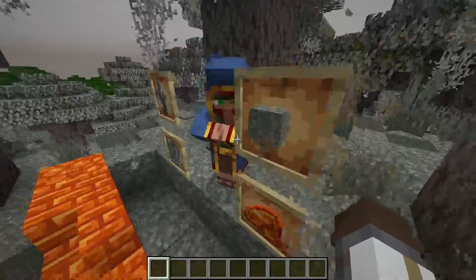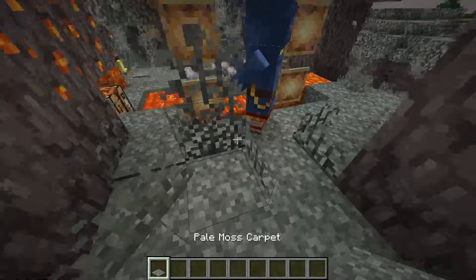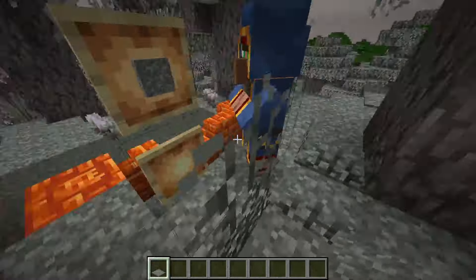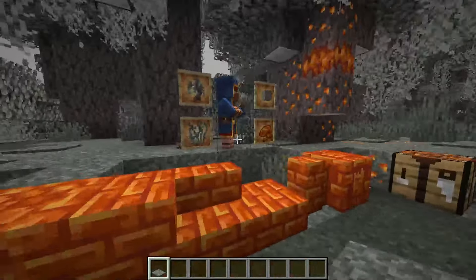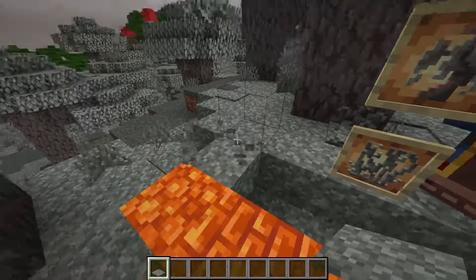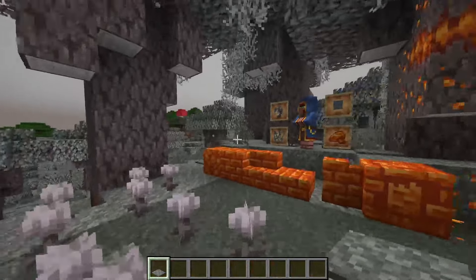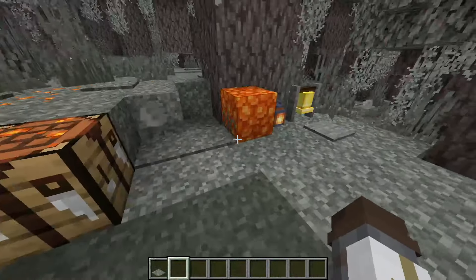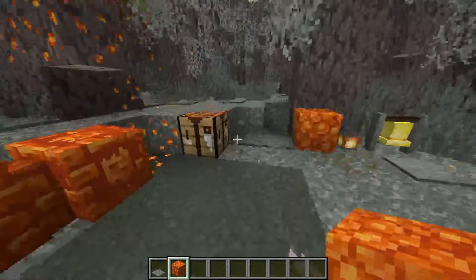Another cool detail: the moss carpet goes on the side of a block. Look how cool that looks - it's like a one-block, one-pixel-thin flower on the side. If you use invisible blocks you can place these and get really interesting decorative plant arrangements.